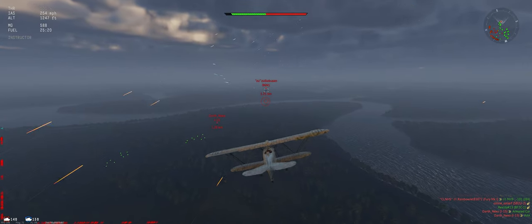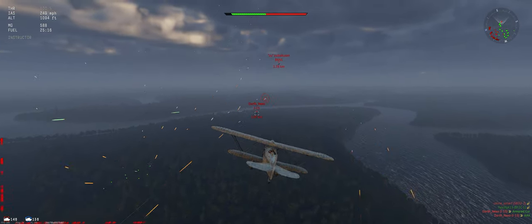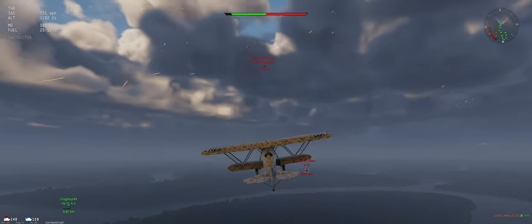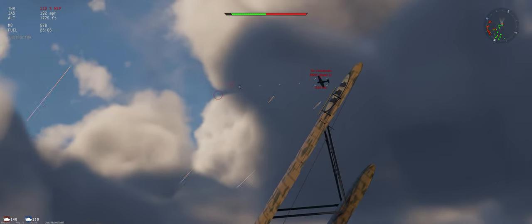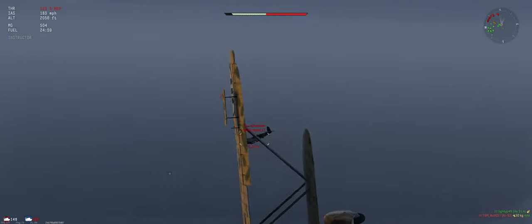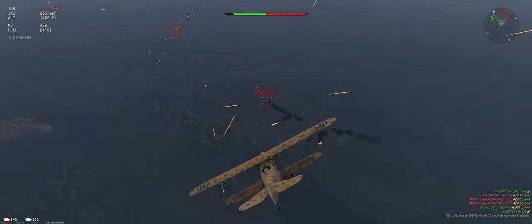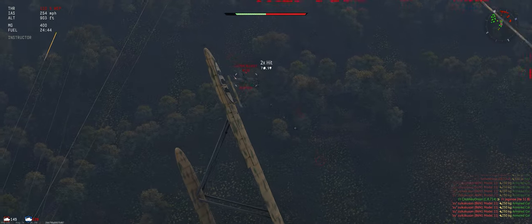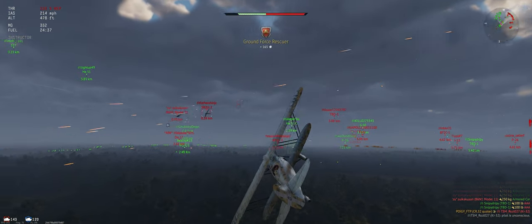Held off on the reload so we can engage these guys as soon as we get to them. We're gonna have to turn back — they're already past our ground units. Let's take a look at the B6 first. It does have a back gunner, we've got to watch out. A couple good hits — there we go, that's what this animal is supposed to do.